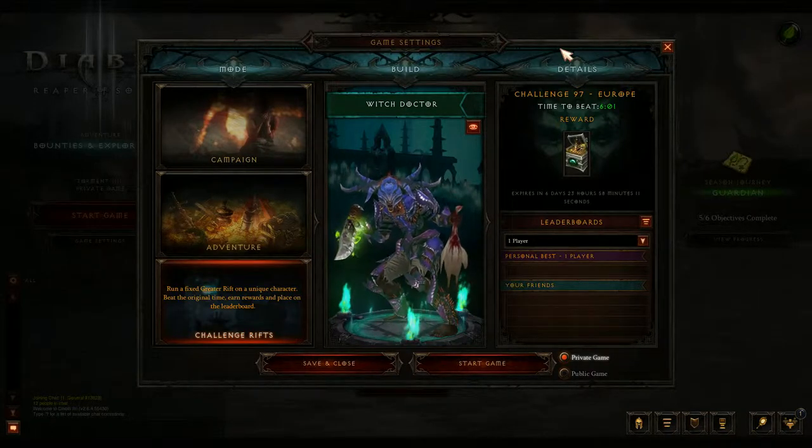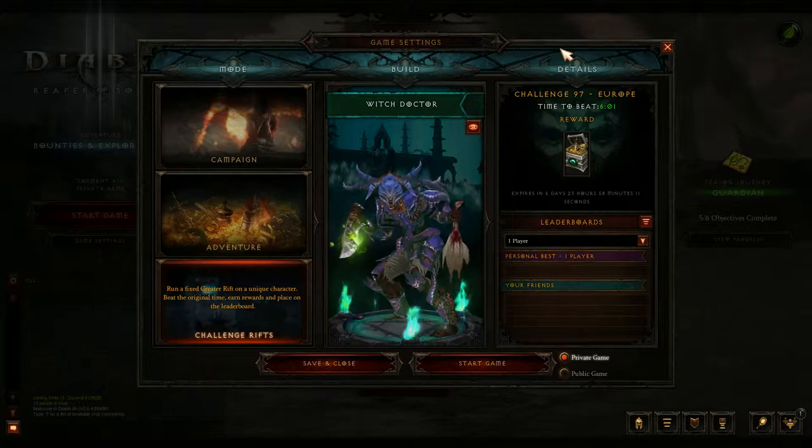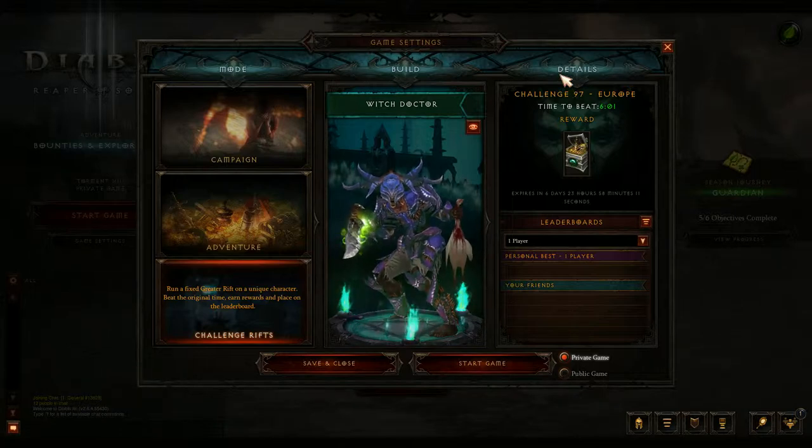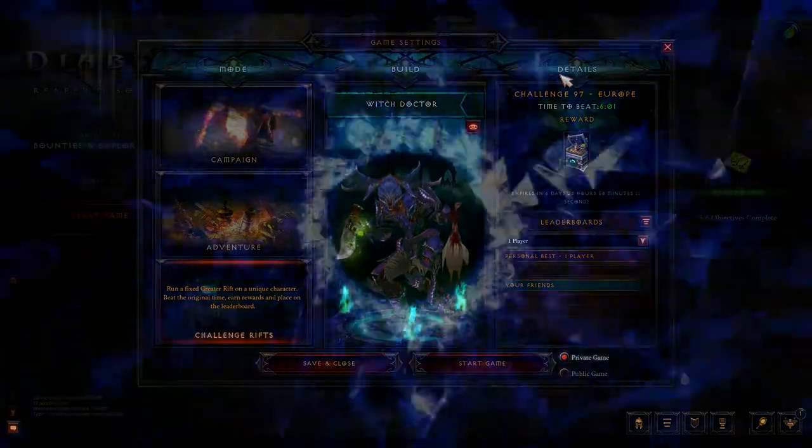Welcome back guys. This is Challenge Rift 97 on the European servers. This is a witch doctor build using the Spirit of Arachyr set. I hope you find this interesting. I'll do my best to try and get these videos up within the hour of the actual Rift being out. Please hit the subscribe button. Let me know what time you did and I hope to speak to you all again soon. Let's just jump straight in.